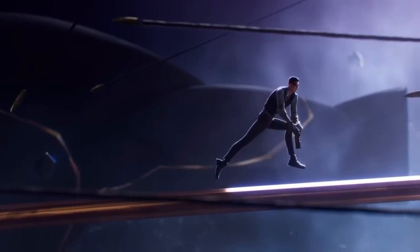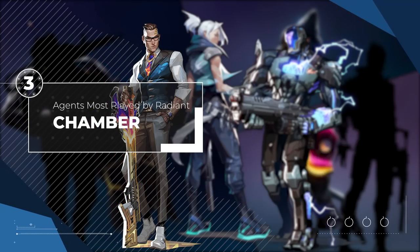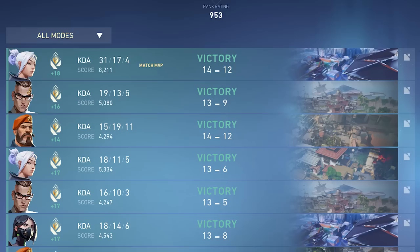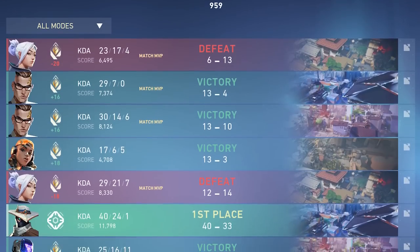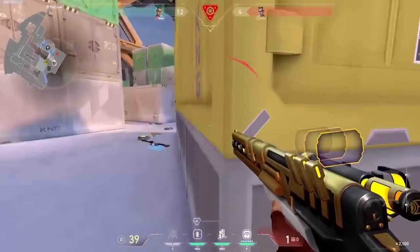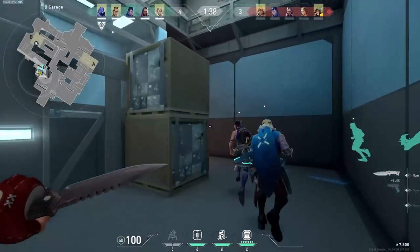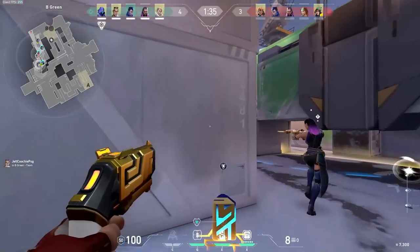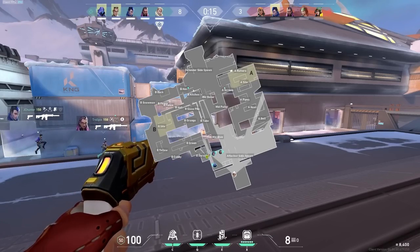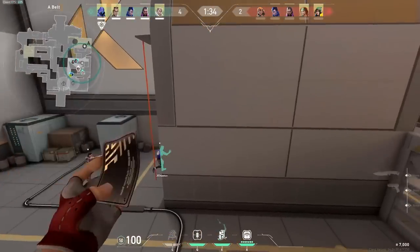Our next agent makes a lot of sense considering Jett is the most picked agent. Valorant's newest sentinel, Chamber, is extremely similar to her in that he can put himself in stupid spots and get out with ease — his teleports work pretty similarly. If you look at a lot of Radiant careers, they're littered with Chamber. His trademarks are nuts, his teleport is nuts, his ultimate is nuts. But what isn't nuts is how some of you are playing him. People aren't spacing out their trademarks, they push everything every round, and aren't using Chamber's kit to its fullest potential.